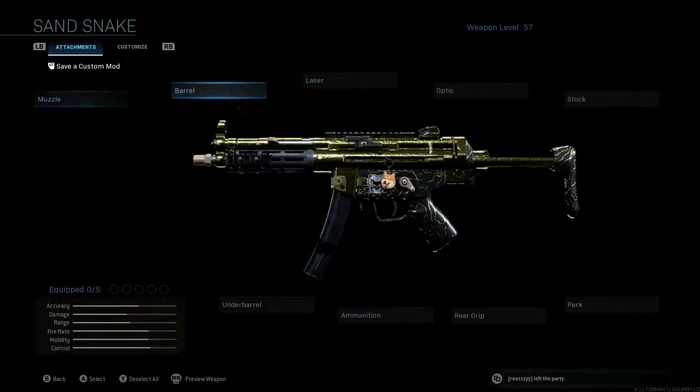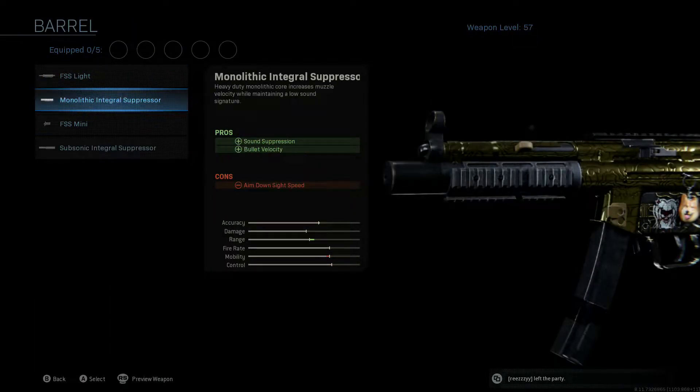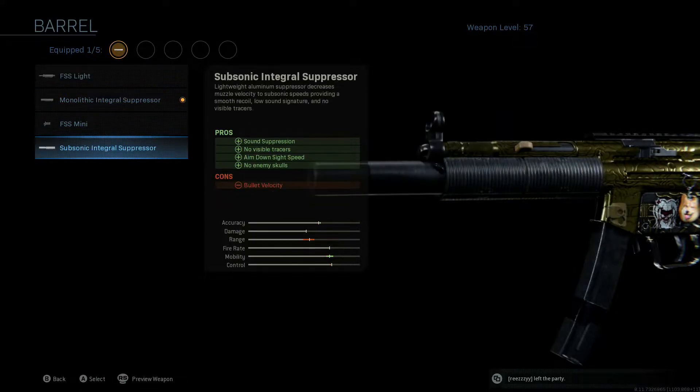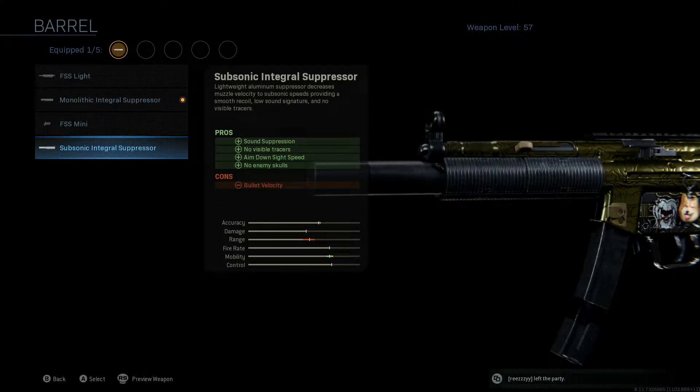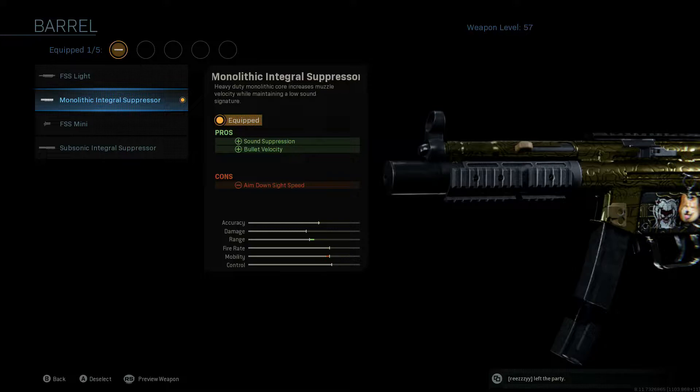For this one, instead of starting with the muzzle, we're actually going to be starting with the barrel because we got a good two-in-one here. We're going to be throwing on the monolithic integral suppressor. The best performance in-game is with this one. I've gone back and forth between the subsonic integral suppressor and the monolithic integral suppressor. The subsonic decreases your range and increases your ADS time, and the monolithic does the opposite. Whenever you're competing against ARs, it's much better to have that little bit of range.